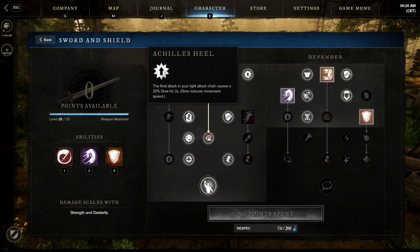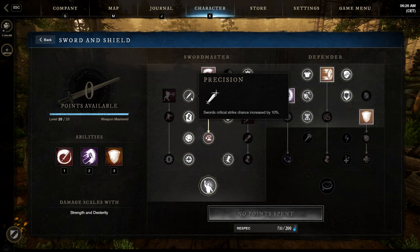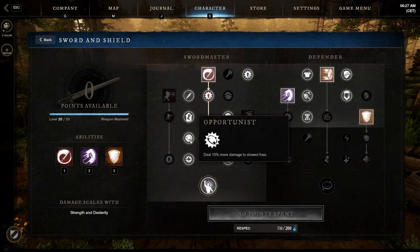Then this passive which gives a slow after the final light attack. Counter Attack — when you're blocking you take a stack of Empower, granting a 3% damage increase for 5 seconds, stackable up to five times — so 15% more damage, pretty nice for keeping up the aggro. Next passive: Positioning for more crit chance and mobility — move 33% faster while blocking. Positioning and movement is really important as a tank.